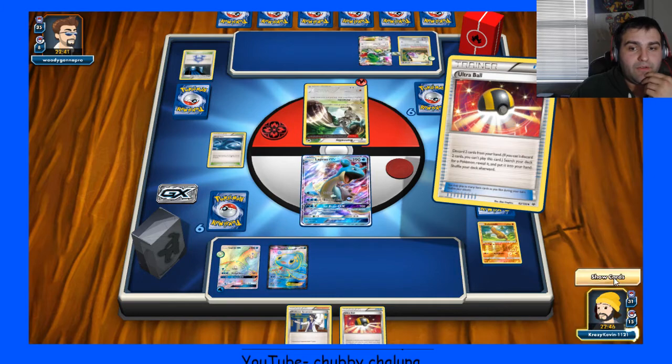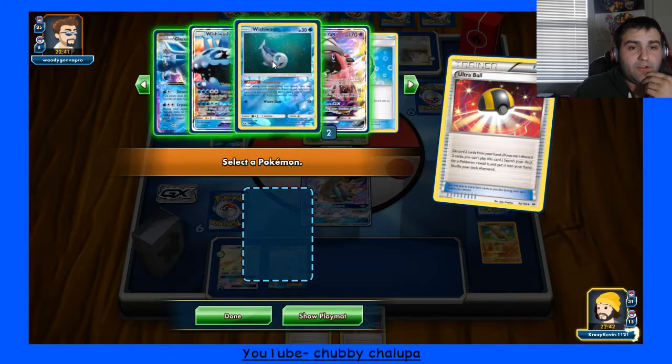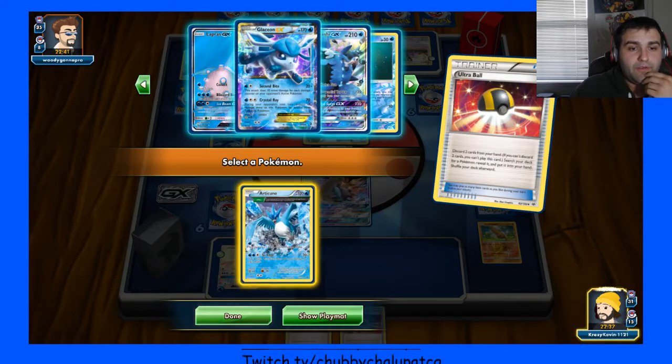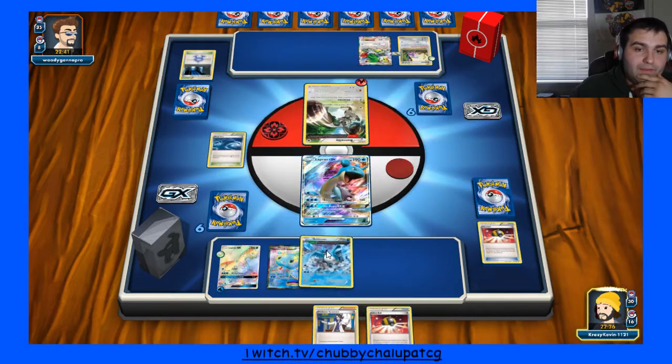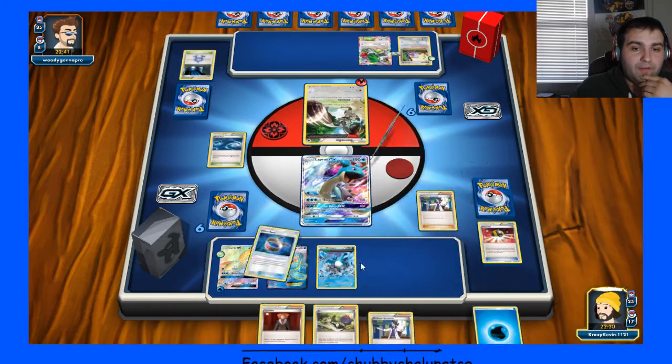I can grab a lot of things really. Articuno might be really strong in this matchup too because he has low attackers — I can just draw multiple prizes with it, so I'll grab that. Not that I'll probably be able to get three energies out of an Articuno, but we'll see how that plays out.